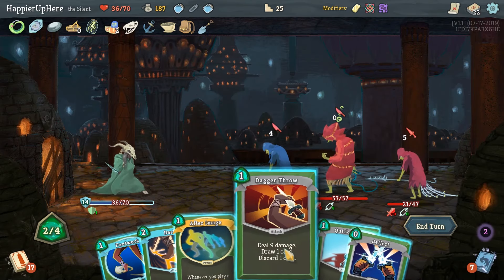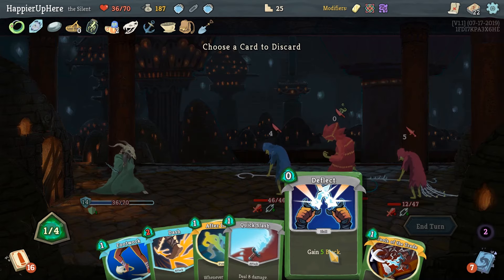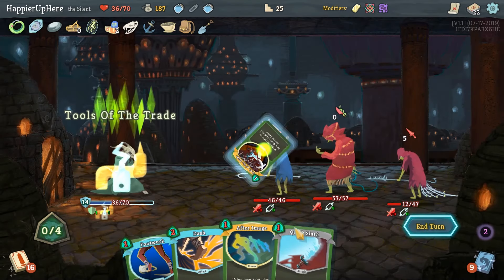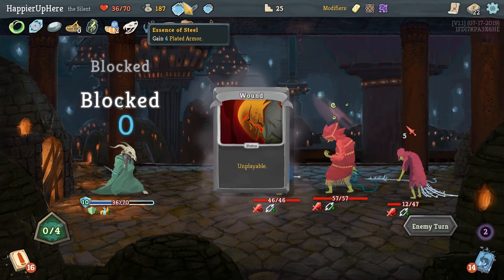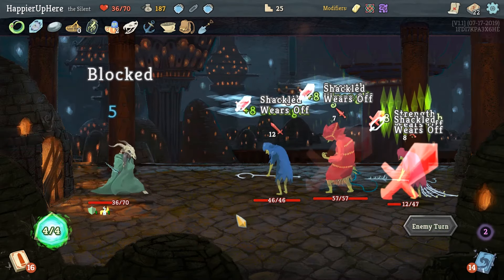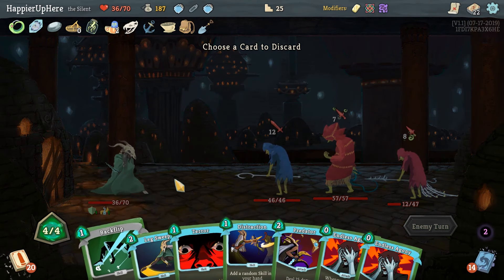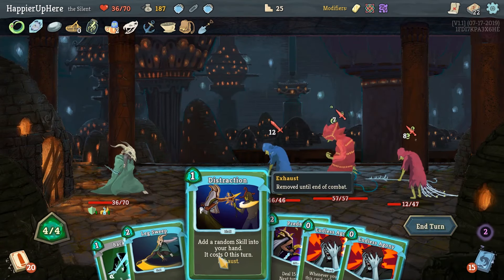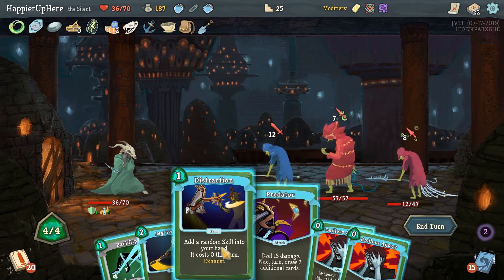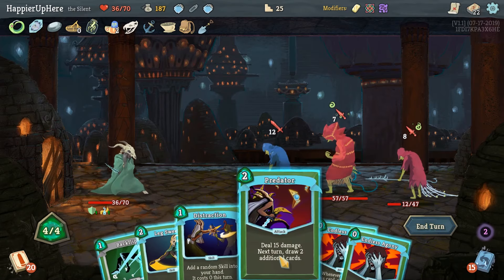Backstab and then Dagger Throw. Definitely have to play Tools of the Trade — no way around that. We still have the Essences of Steel as an option if we don't have anything else. Leg Sweep is going to be great here — I think this is our defensive turn. Get rid of Terror. Do I want to kill the backliner? Can we defend still — 18 with weakness should be fine, right? Oh wait, we don't have the energy for that.